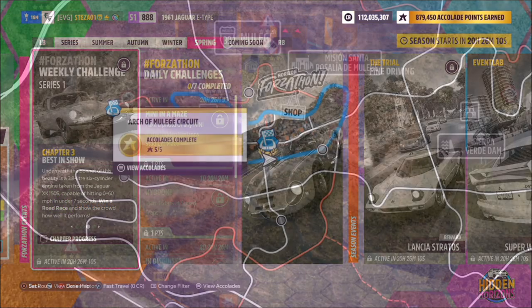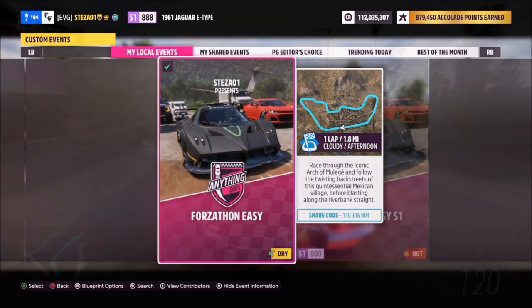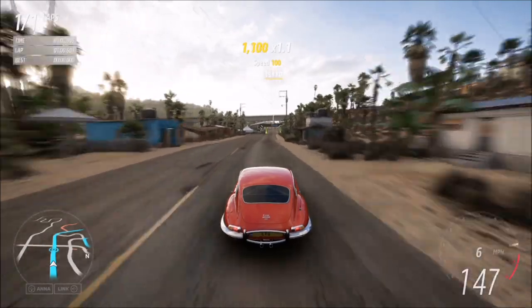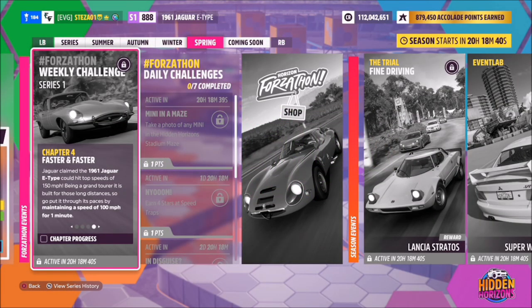Moving on to the next one — again nice and easy — it just wants you to win a road race. I always go to the Arch of Mielehe circuit; the race is called Forzathon and the share code is on screen. It's just one lap with no AI. In a stock E-Type it won't take long, but if you've tuned it, it'll be really quick — it took me just over a minute.